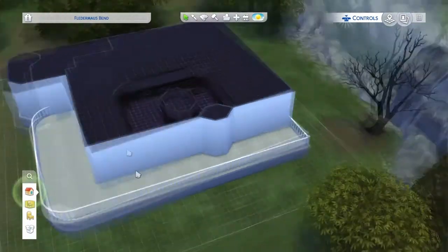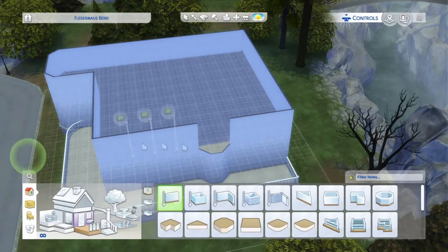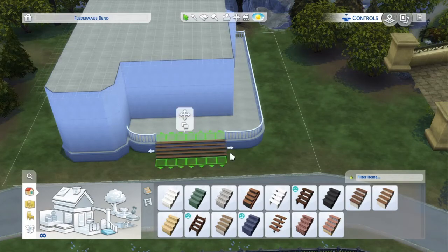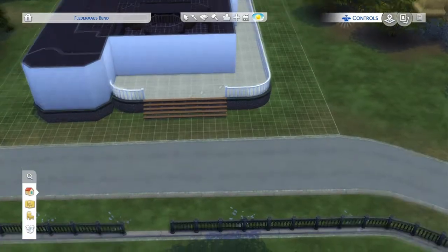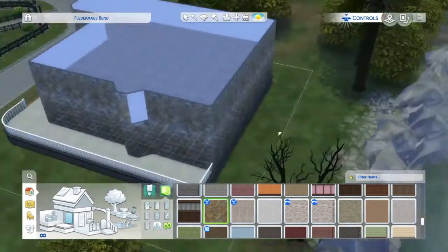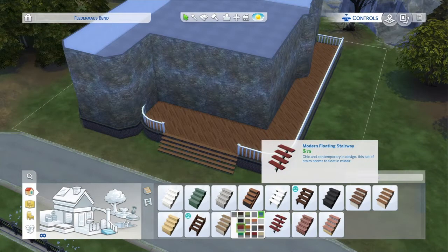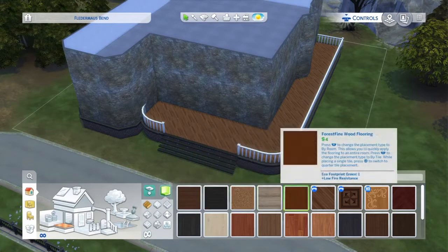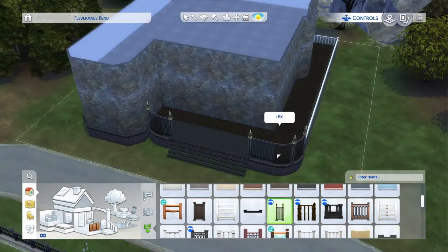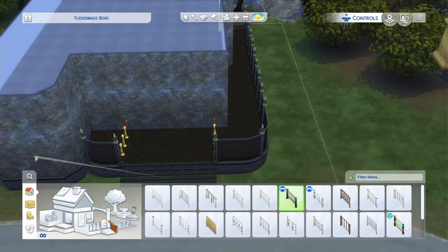Let's jump back into this build. As you can see, I've given it a big wrap-around porch - we've got that Victorian style coming along. It's not really done yet so it's looking a little chaotic, but when we get into the builds, we get into the build. I couldn't figure out what color I wanted for the outside. I knew I wanted brick, dark tones, some browns and woods. You'll see it jump to a different color scale - I went with a darker scale.